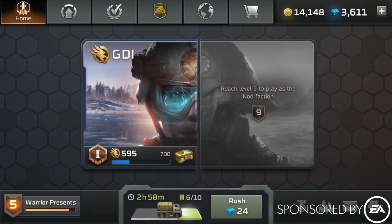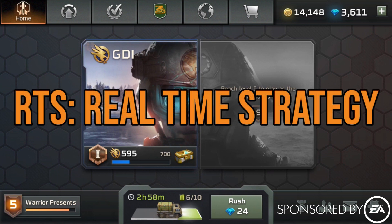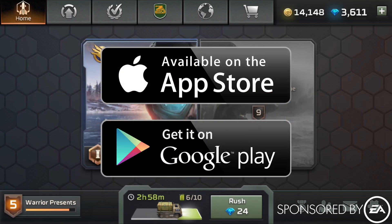What is Command & Conquer Rivals? Well, it's the real-time strategy mobile game by EA Redwood Studios. It has now globally launched and you can download it.